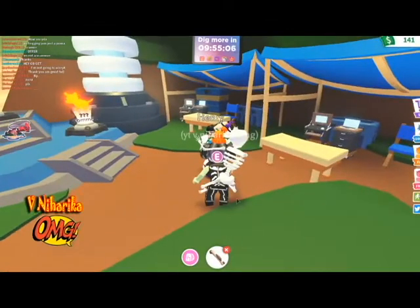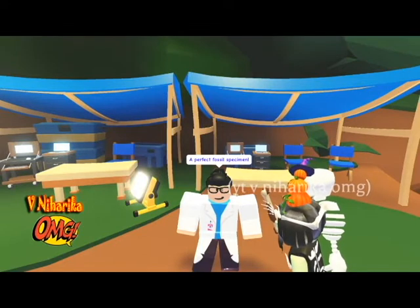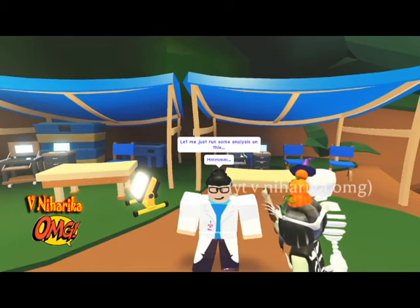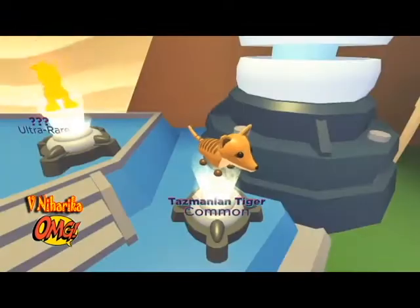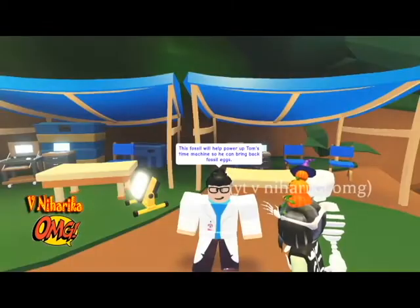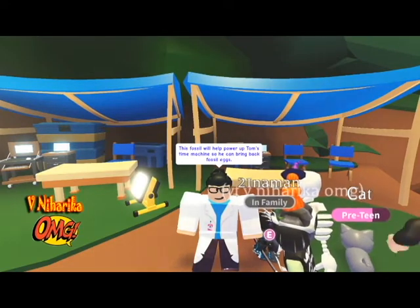Henry will tell us which pet DNA it is. This event will run until October 10th — on October 10th the real fossil egg will be released. I again got the slot DNA! The holographic projection shows what it used to look like before it was extinct. I got a pet called Saber Manticore Tiger and it's a common. This fossil will help power up Tom's time machine so he can bring back the fossil eggs!